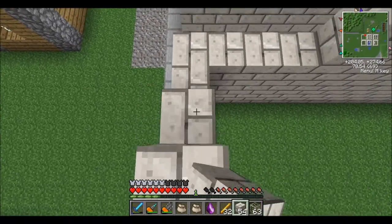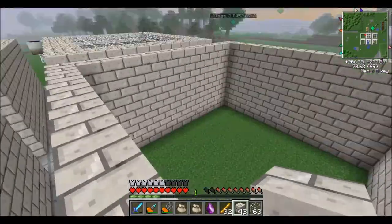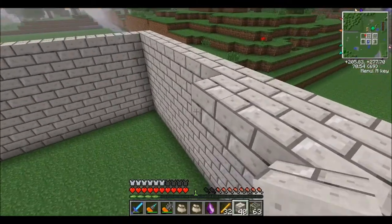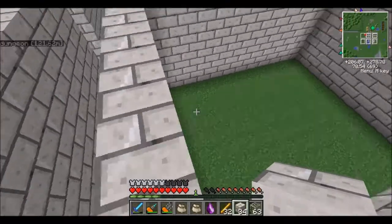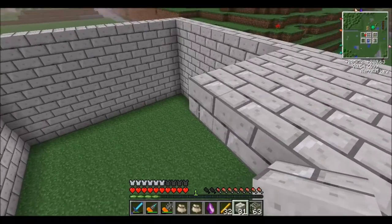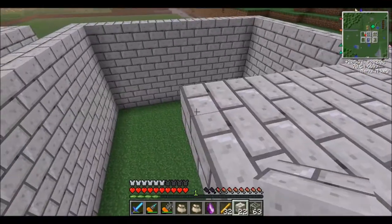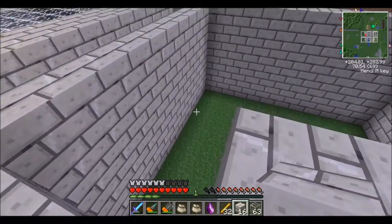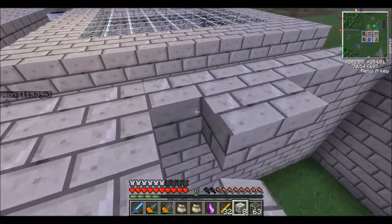I also have some stuff I want to show you in the Twilight Forest, which we're probably not going to get to this episode. I found a Hollow Hill, and one of those Meef dungeons or whatever you want to call them. I did mark them on the map and put waypoints so we can find them. When my full quantum suit is done, we will be going there. I just have the pants and boots right now.